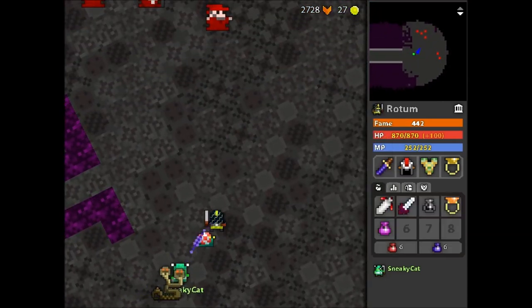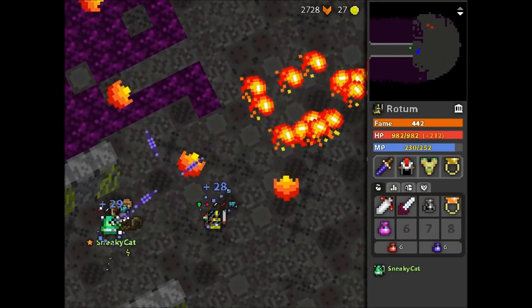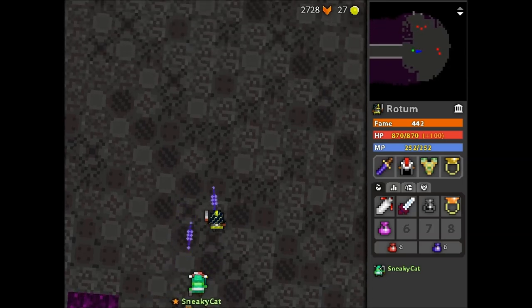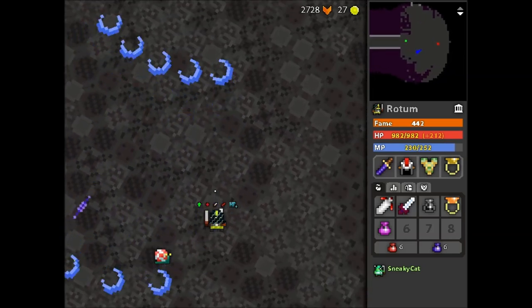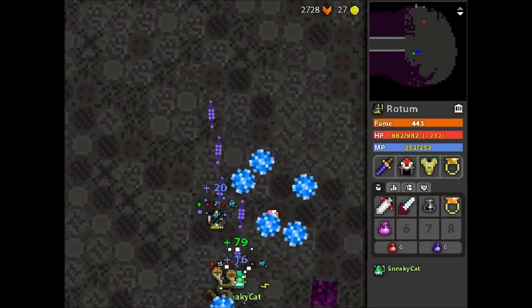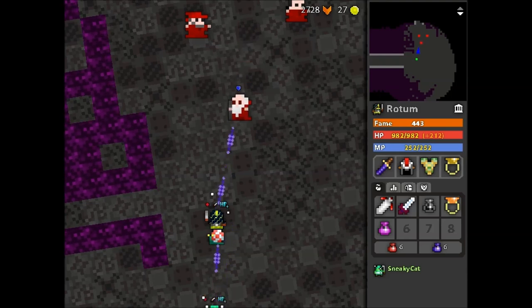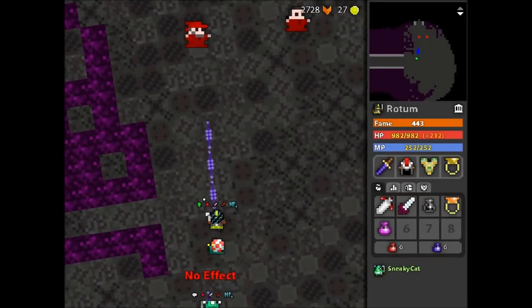This is the courtyard — the three switches we will be killing will be leading off of this room. It is advised that you clear the whole room before you proceed to the first switch. This is the Archmage of Flame — it does not do a lot of damage but it can throw out a lot of bombs that deal a lot of damage if you stand on top of one.